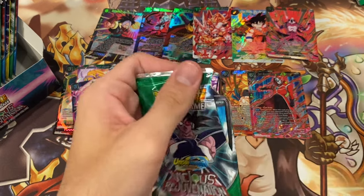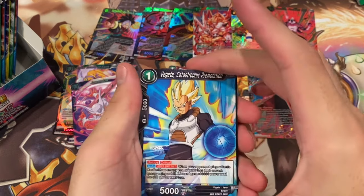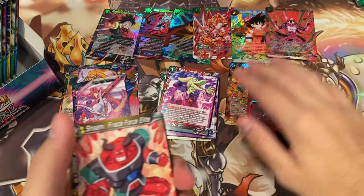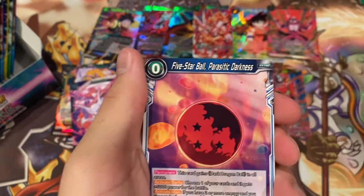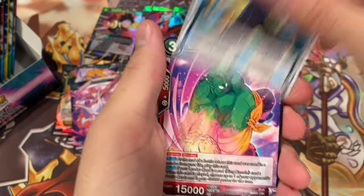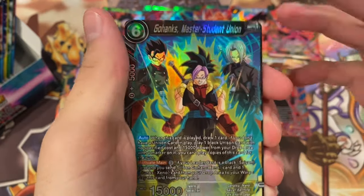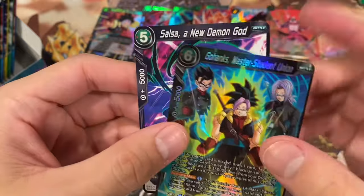I'm pretty sure that's from... Dragon Ball Heroes, I think? It says Dark Empire Saga — that might be from Xenoverse, or it might be from Heroes. Because a lot of the weird stuff that we see is from Heroes. Lord Slug, Exposed Barrage, Drum, Sake Demon, The Careless. Oh, Gohanks, Master Student Union — that's a very cool looking card. We'll just see the boys there. And we got Salsa.